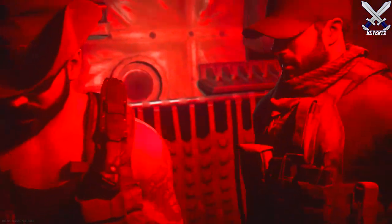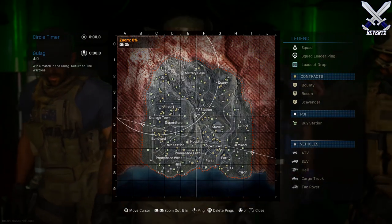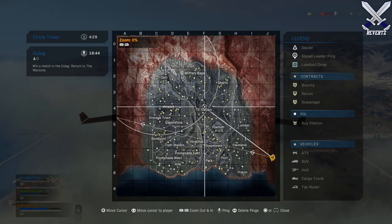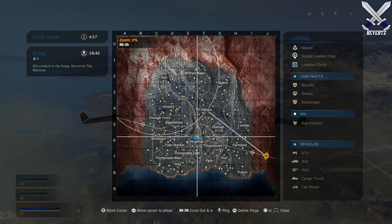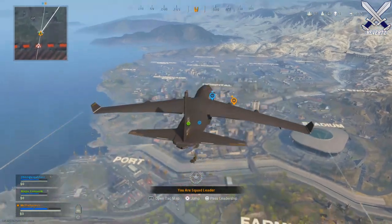Warzone landing strategies are a little bit different compared to Blackout Battle Royale, the previous Call of Duty Battle Royale, because in Blackout you could pretty much deploy from the initial drop-off point and still get to your desired location by just gliding over there. For Warzone not only does the gliding take a lot longer, but it's also even more slow.